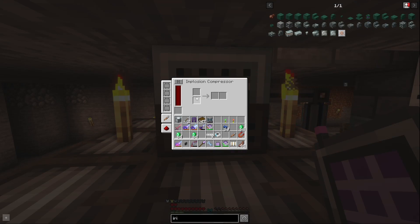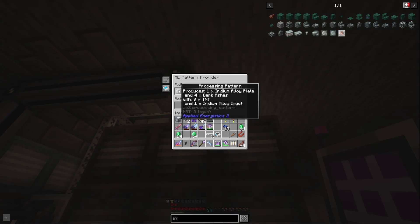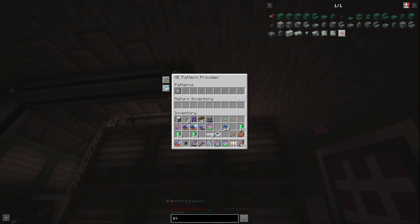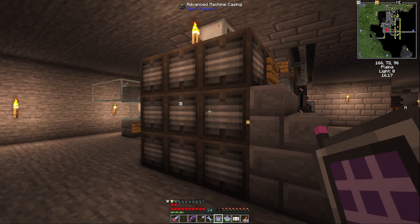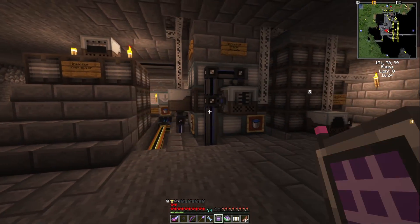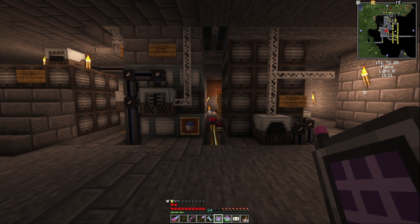The last multi-block for now is the implosion compressor — a relatively simple machine with a pattern provider in the back. Right now it just makes iridium alloy plates out of iridium alloy ingots, which is a critical item. It has advanced machine casings just like the blast furnace, making it pretty expensive. So those are all of our Tech Reborn multi-block structures — six machines in total.